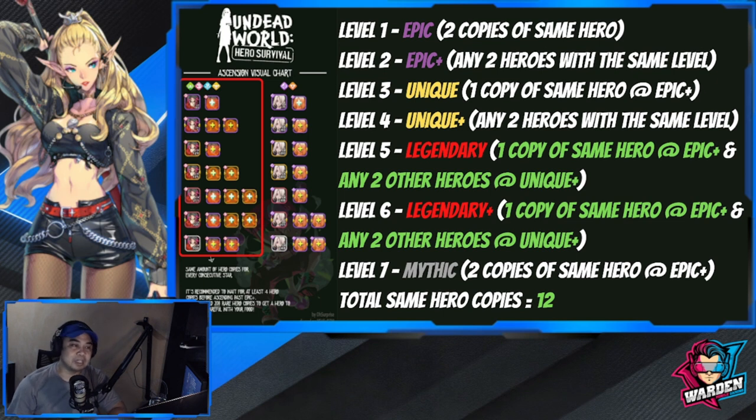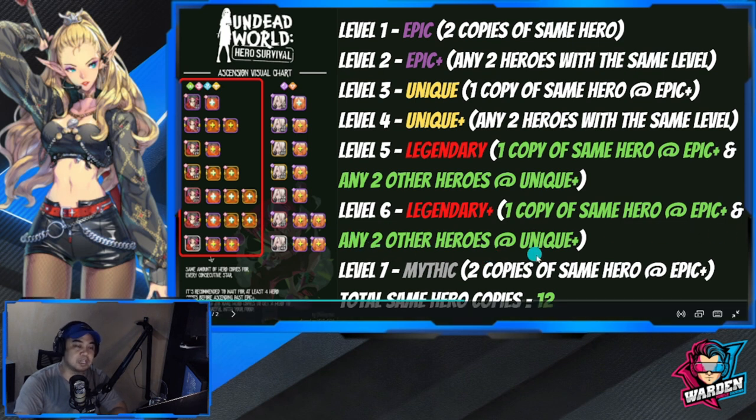These requirements are a lot, but the other hero requirement isn't really that hard to find because they usually come from the Rare class, which you ascend as well. Next is level six, Legendary Plus. The requirements for level six and level five are actually the same: one copy of the same hero at Epic, plus any two other heroes at Unique.